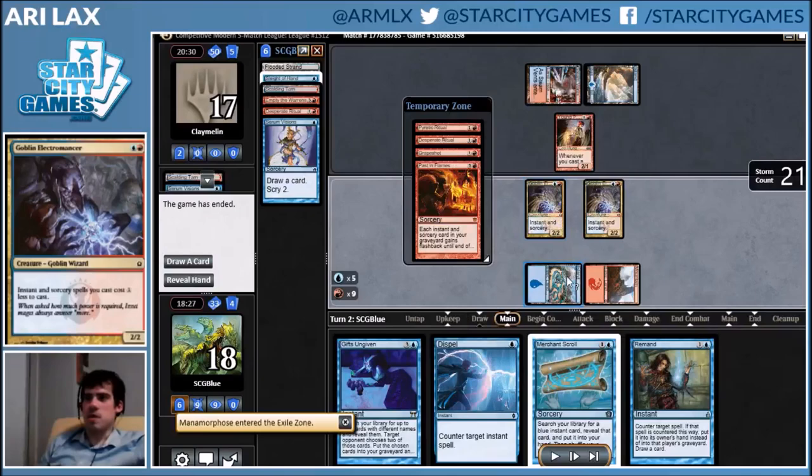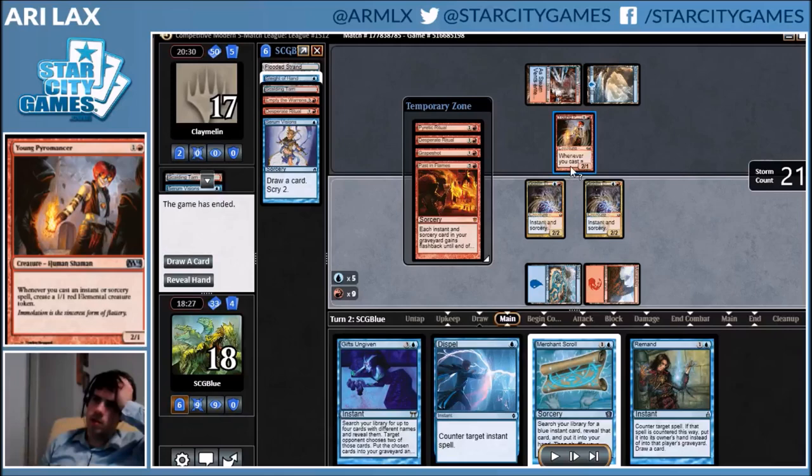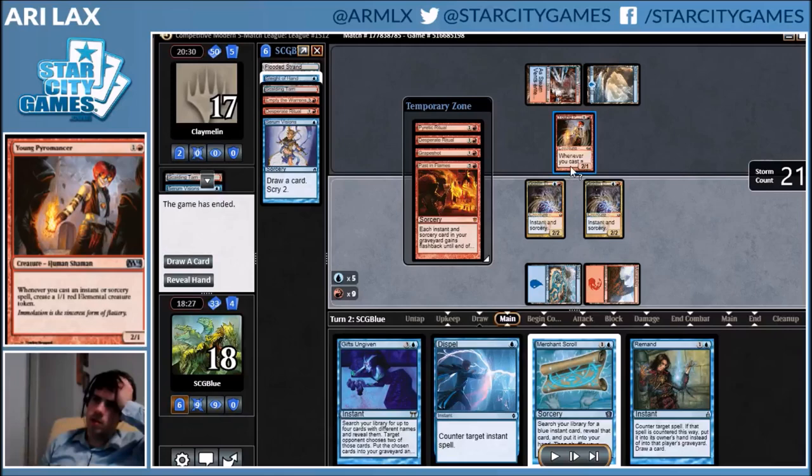This is why we can't have Seething Song — otherwise you just die on turn two even more than happens normally. That critical mass of rituals is really what sets you off and puts you over the edge. Seething Song might be even more dangerous now that you have Manamorphose and Electromancer, because it's never the card you really wanted with a Pyromancer. Turn-two kills are always the greatest.